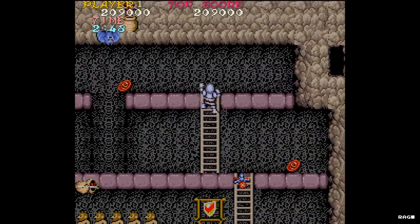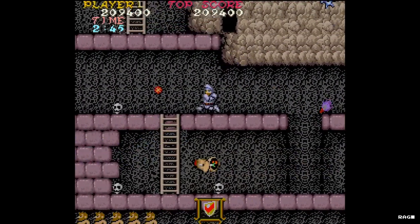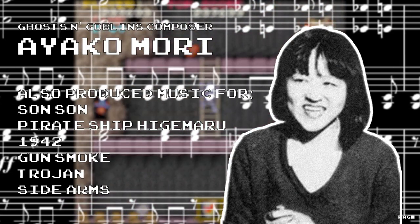One of the more notable aspects of Ghosts and Goblins — what really made it stand out from the rest — was the music. The score fit perfectly with the game's theme and became quite memorable.